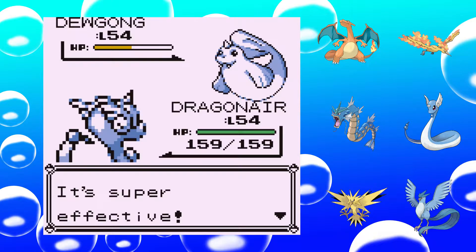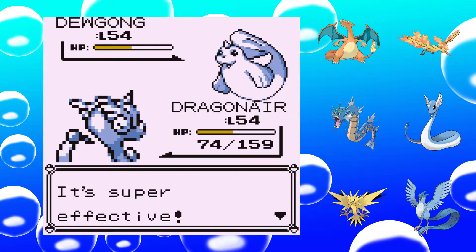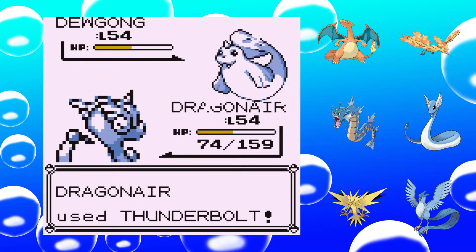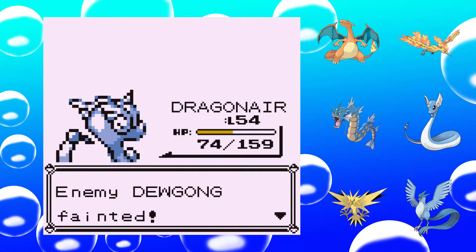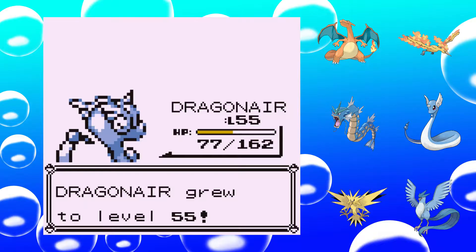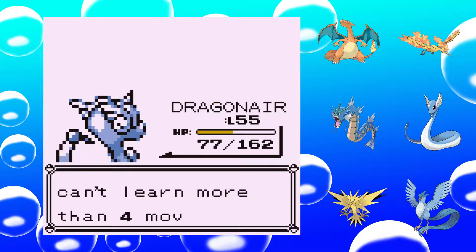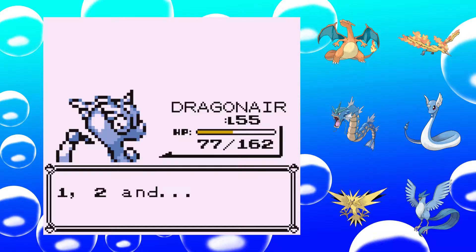Only half — I was expecting more. Dragonair is a Dragon-type, so Ice-type is probably the worst matchup for my all-Flying-type team and Dragonair being Dragon at the moment. Hyper Beam came up — I'll learn Hyper Beam over Thunder Wave.